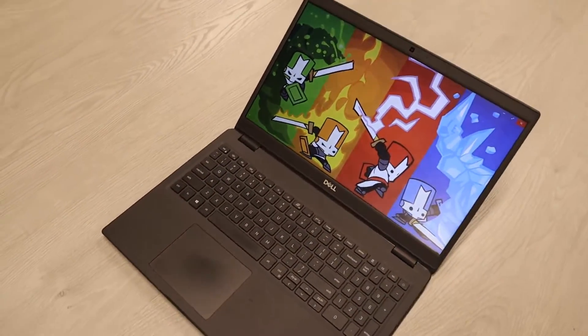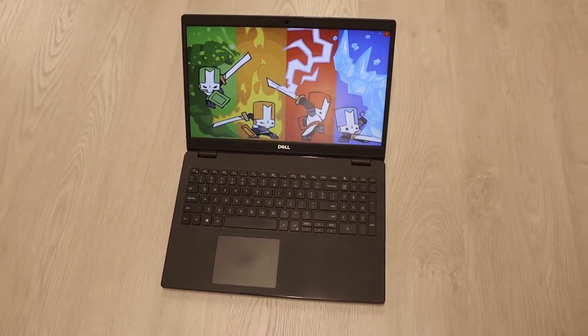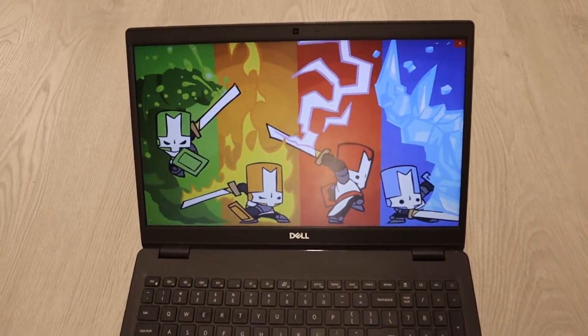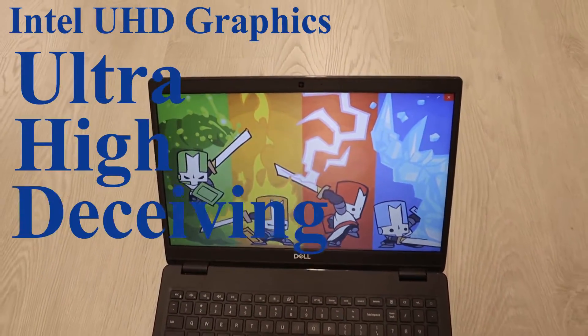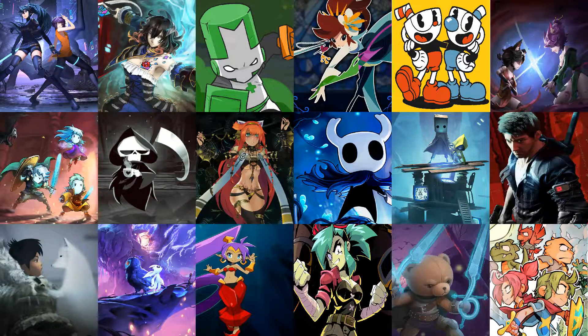Like I said in the last video, we're going to look at what you can play — not about can it play games. Every computer can play games, it's just a matter of what it can play, since this is Intel UHD graphics shared with a single stick of 8GB. Here we have the platform side-scrolling games we're going to try, multiple well-known and some less known ones, older and more recently released.